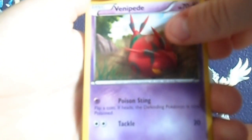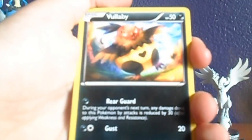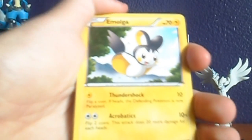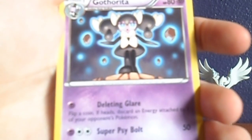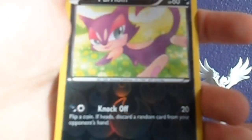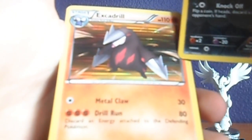Alright, from the Emerging Powers pack we've got Venipede, Ferroseed, Bolivie, Pansir, Emolga, Audino, Grapeball, Gotharita, Reverse Purrloin, and a Rare Holo Excadrill — which I already have, so it'll be up for trade.